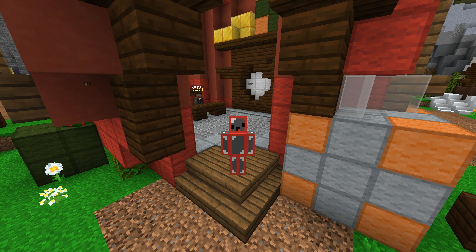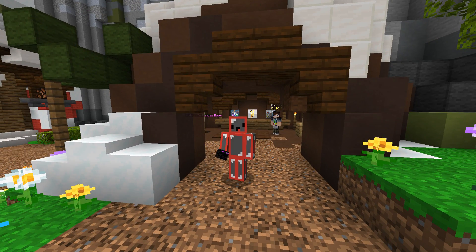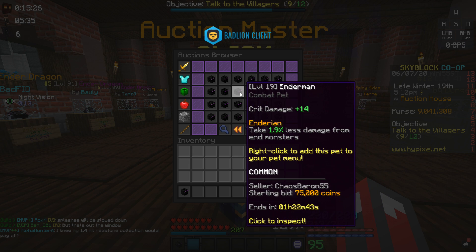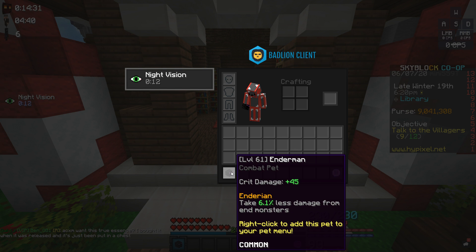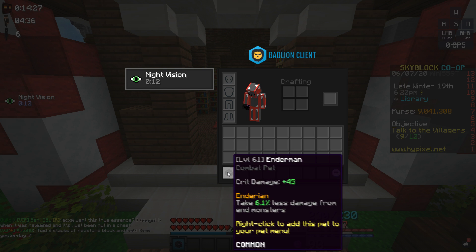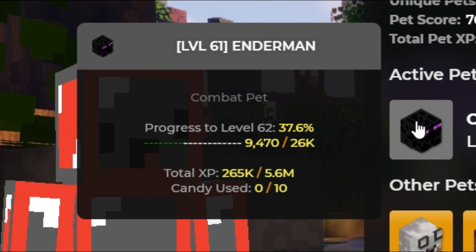Now let's talk about some pets. The first is the Common Enderman Pet. The price is extremely cheap — only around 500 coins due to the mass amounts of pearl spammers. The reason the pet is so good is because it gives crit damage for a very cheap price, which will increase your damage output by a lot. The Common Enderman Pet only requires 5.6 million Combat XP to max.